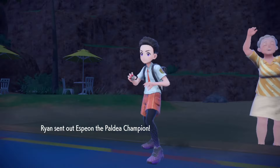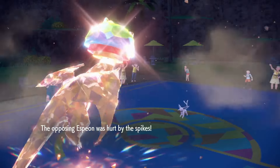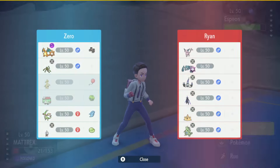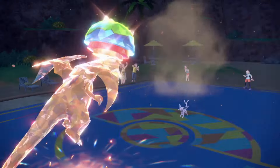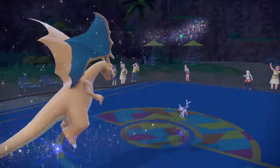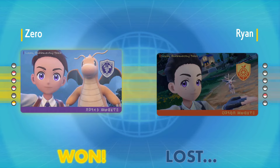Espeon — one more. I think this is the last one. Did Charizard knock out every single pokemon? He did — he knocked out every single pokemon. Well, except this Espeon, but it was getting knocked out. So there you guys have it — Charizard knocking out six pokemon.